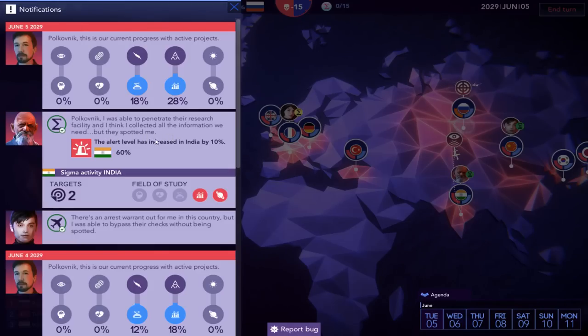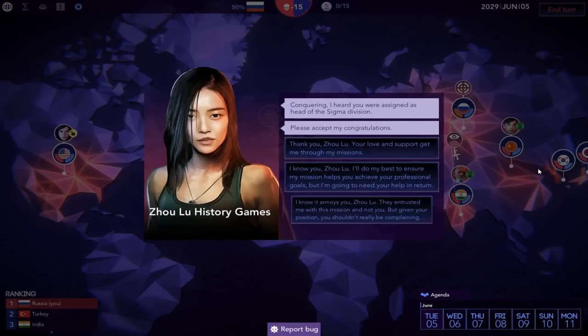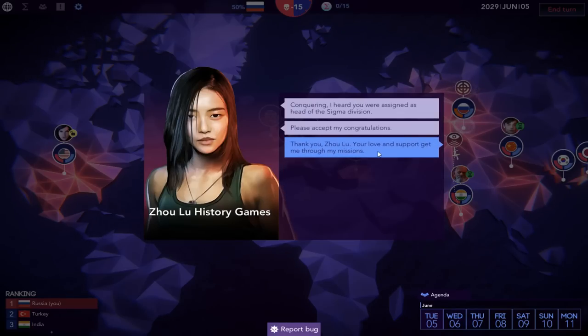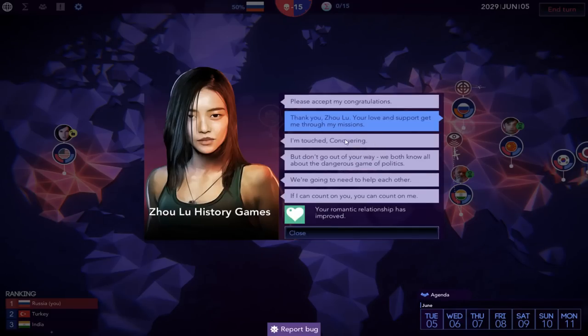We penetrated the research facility — I think I collected all the information we need, but they spotted me, so the alert level is now up in India. This guy is just not doing well. And 8-8 got into China without being detected. Here's our first spousal event: 'Conquering, I heard you were assigned as head of the Sigma Division.' We're going to say: 'Thank you, Zulu. Your love and support gets me through my missions.' She replies: 'I'm touched, Conquering, but don't go out of your way. We both know all about the dangerous game of politics — we're going to need to help each other.' Your romantic relationship has improved.